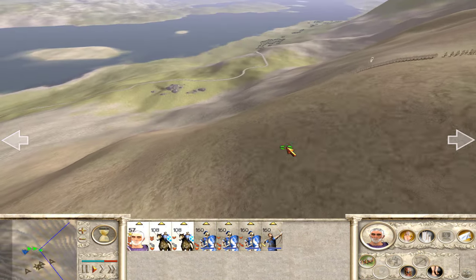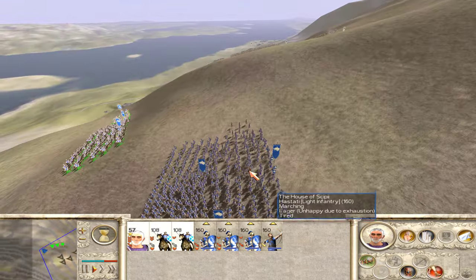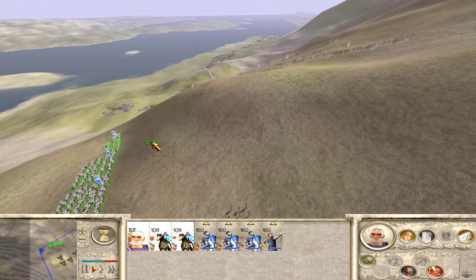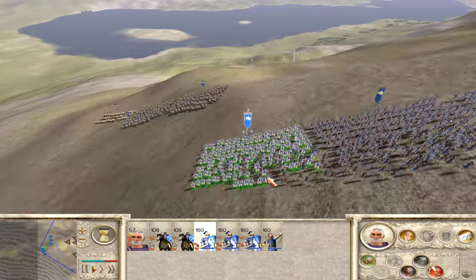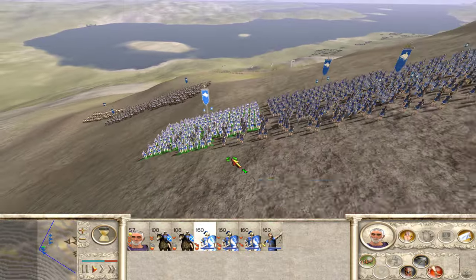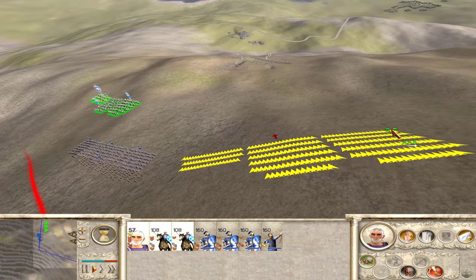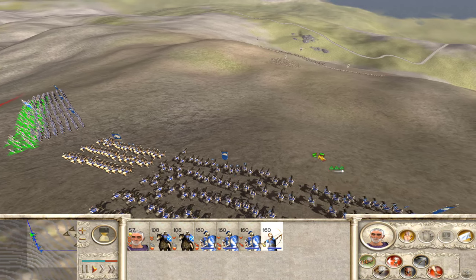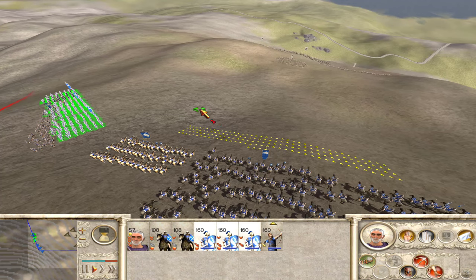Let's send our cavalry over here to their left flank. Let's get our guys up the hill if we can. Now I'm going to let them rest. Let's get my cavalry up a little bit higher. Okay, we're rested. I'm going to move my archers up over here as well as my infantry.